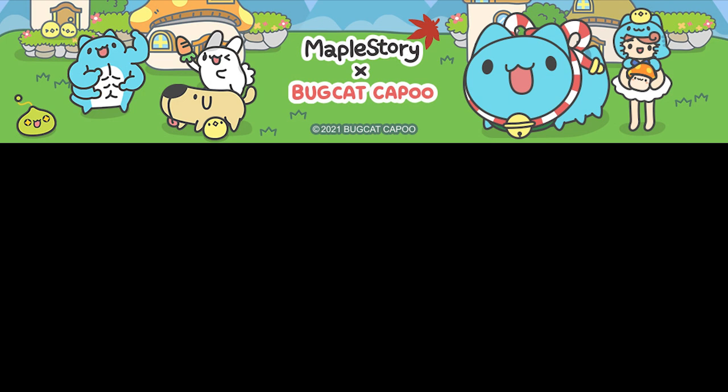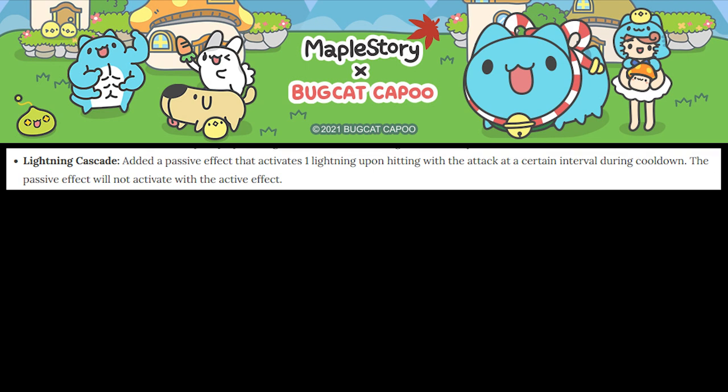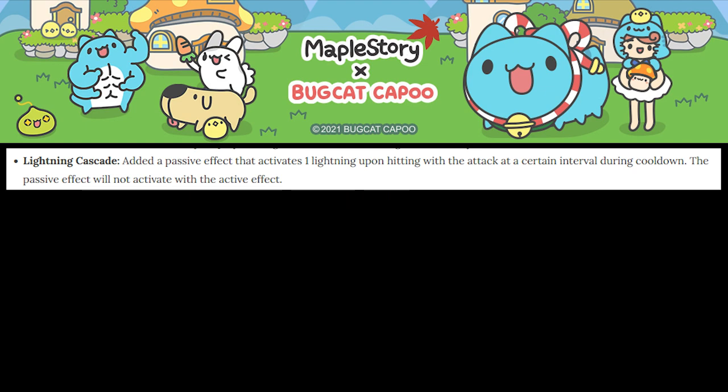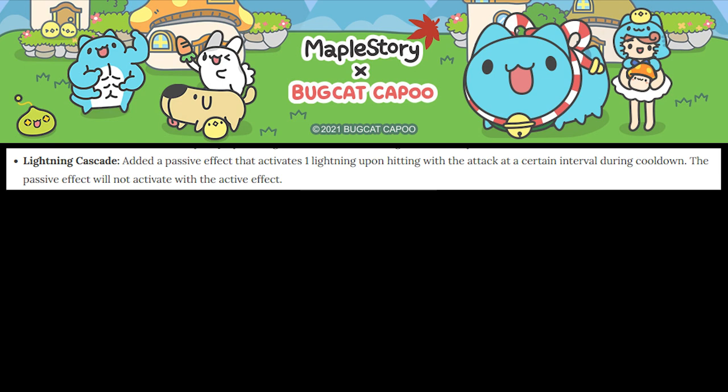Next on the list of changes is the Lightning Cascade buff. Lightning Cascade now has a passive effect to activate a singular lightning bolt that will chain to nearby enemies. This effect is able to be triggered every 6 seconds, but only while the skill is on cooldown — meaning that when Cascade is off cooldown and able to be reactivated, there will be no passive bolts occurring. However, what the patch notes failed to mention is that this buff is strictly for mobbing. The new skill description very clearly states that normal monsters need to be within range for the passive effect to activate, meaning this does absolutely nothing for our bossing capabilities. This is a strict buff to our mobbing, most likely given in response to the removal of Lightning God Spear Strike a few patches ago, and even then, this still doesn't compare to what that skill was able to do. This change was welcome, but a punch in the gut due to the poor wording of the patch notes.